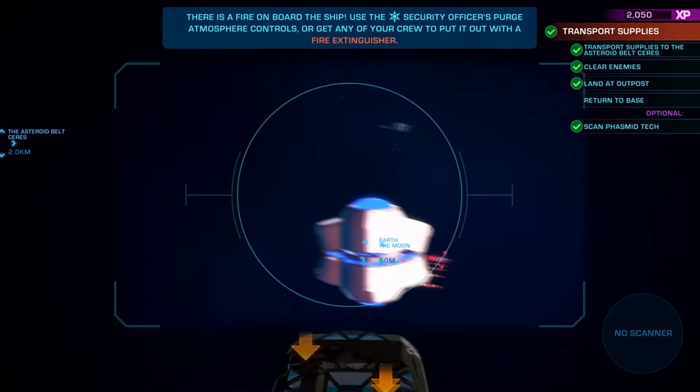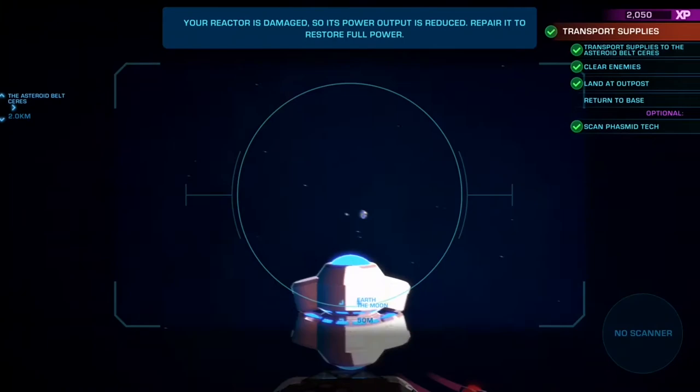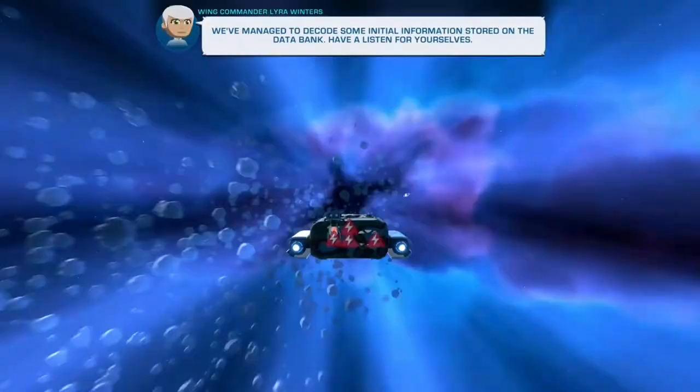Whilst traveling through the galaxy you need to try and defeat the aliens if you come into contact with them. You also need to navigate asteroid fields, and harmful radiation, freezing vacuum of space, and black holes all pose a danger to your crew.